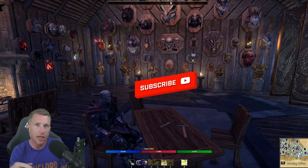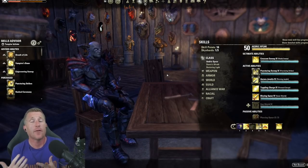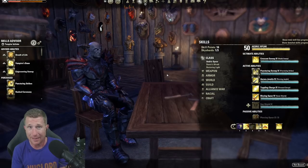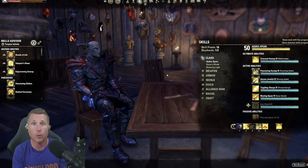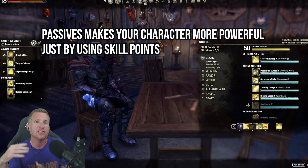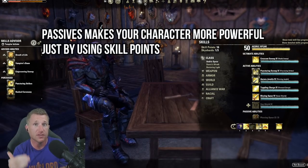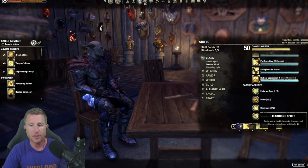You've hit level 50. Typically in other MMOs and in this game, people think gear, gear, gear — and that is somewhat true, but not so fast. You really need to work on optimizing your character's performance and power without any gear. How do you do this? Skills and passives. You need to prioritize leveling your character's class skill lines, armor, weapons, undaunted, and even alchemy.